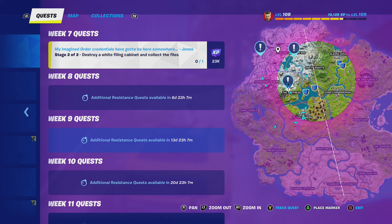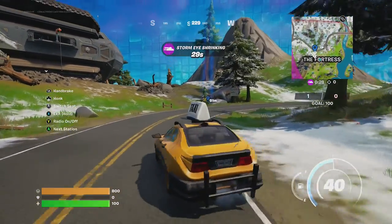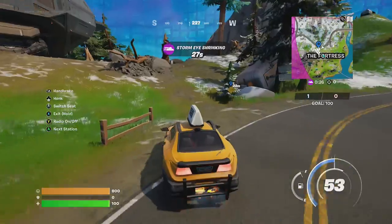Look, you can go to these three locations on the map. These are already close to the one where the fortress is, so he's just going to head over there and look for a white filing cabinet.